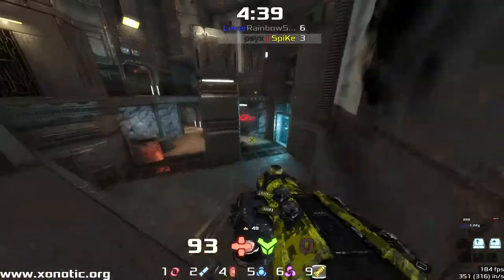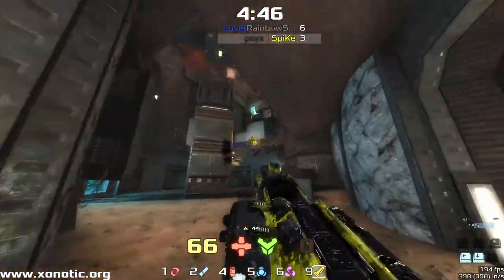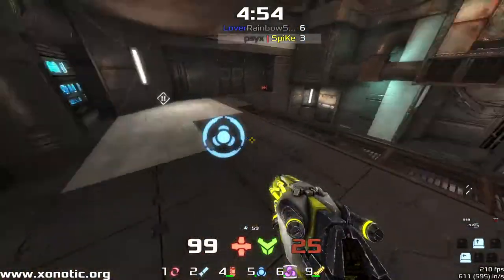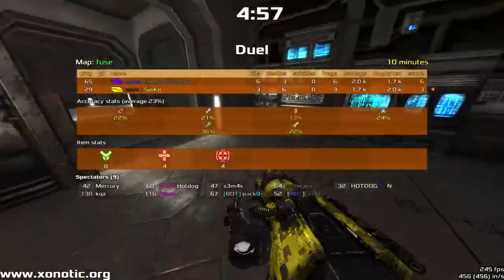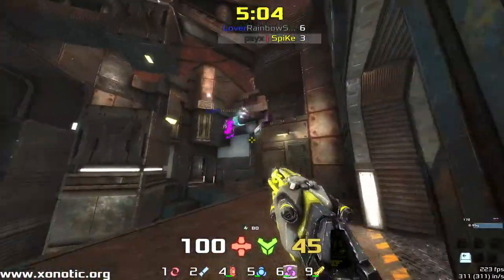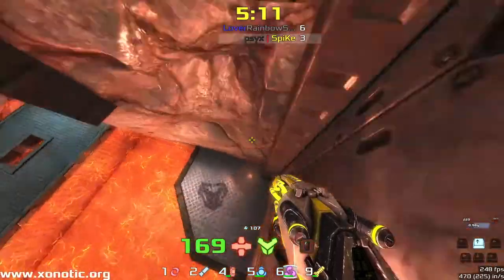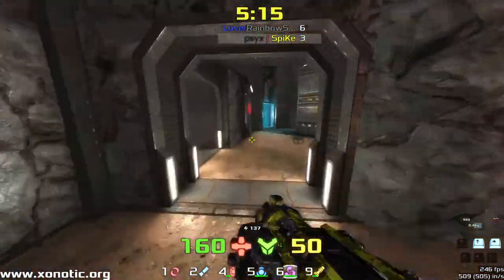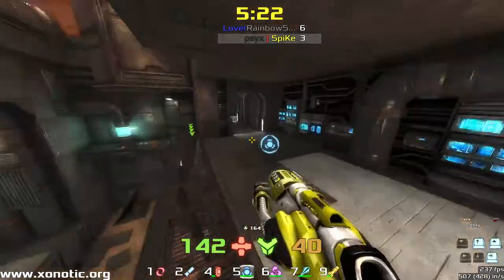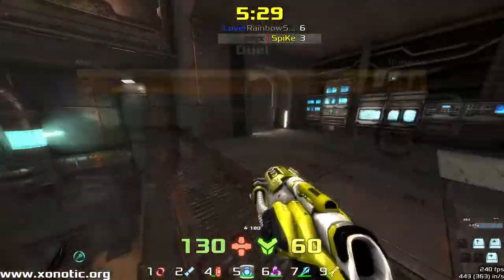Spike takes the item but also takes a direct rocket to the face. Taking this 50 armor, again a bit of ammo, and Rainbow's around to do some damage. Spike just hasn't been able to get away. Rainbow's done a lot more damage than Spike in this game — 300 more damage doesn't seem like a lot, although 300 damage isn't much for 3 kills, it's the 3 kills. Rainbow's been able to connect them together — connecting that damage. It sure does feel like Rainbow's just been doing a lot more damage, but it seems to only be a little bit.